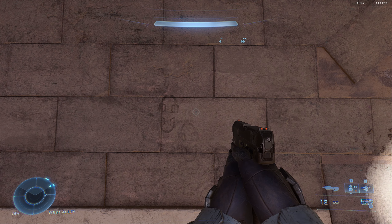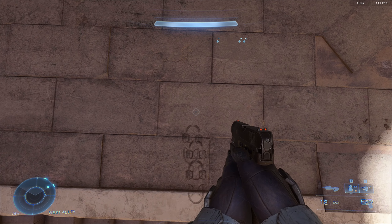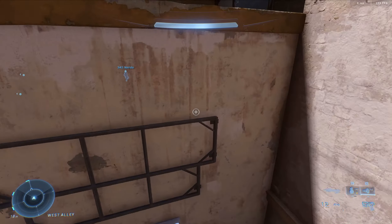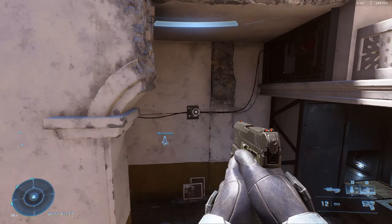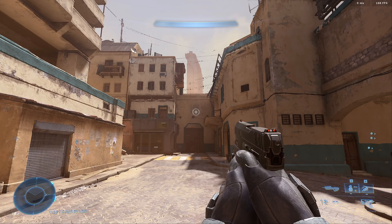Next up is the repulsor. There are really only two use cases for this equipment. You can use it to deflect projectiles, grenades, or rocket launchers. The second use case is for movement. To do this, all you need to do is look down, then as soon as you hit the jump button, trigger the repulsor. If you don't jump first, it's not going to bring you any higher. But if you jump and then use the repulsor, it's going to bring you much, much higher. That's quite a big difference.